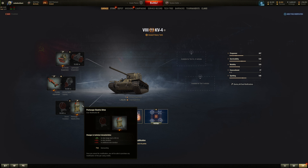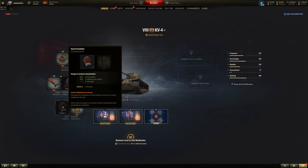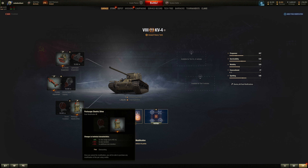Third field mod: view range or stun duration. View range — this thing has crap view range, so just hide behind buildings, be artillery aware all the time. Sometimes there's no artillery so you're good. The stun duration mod is situational, whereas view range works all the time — so always go with the one that works all the time. Better view range helps for frontline mode and stuff.